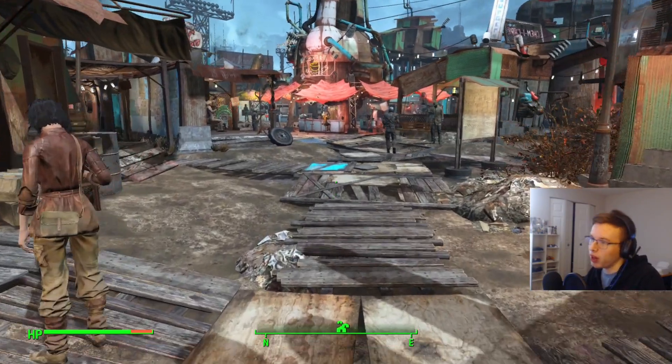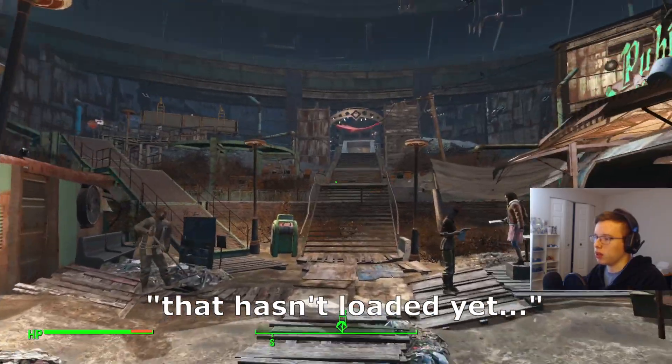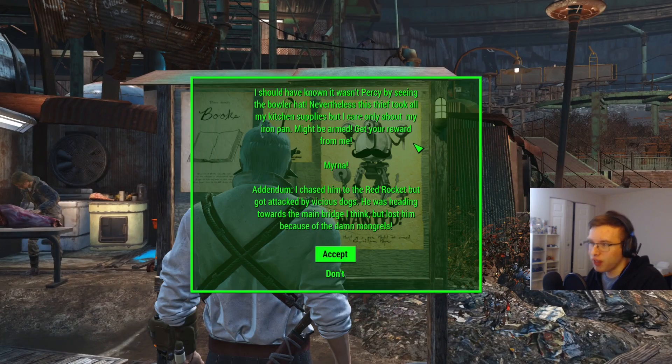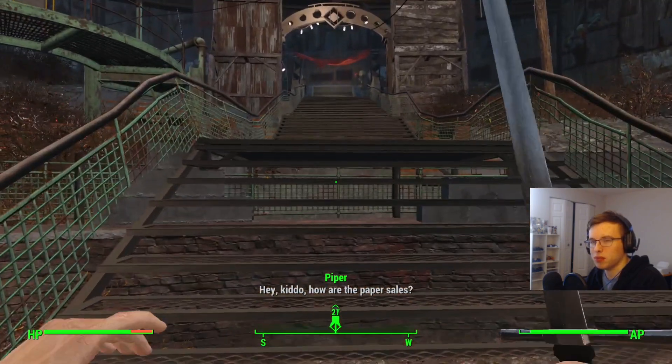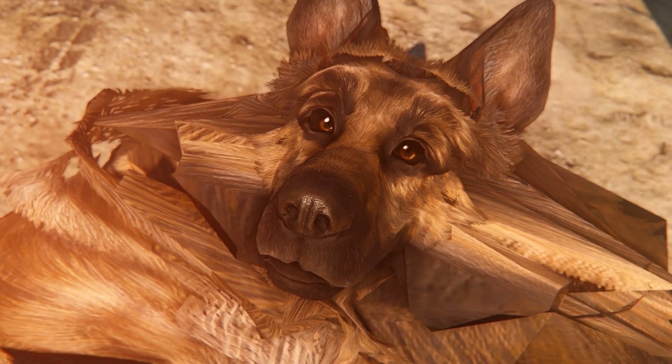Why Diamond City? Well, Geralt now has a mission board. The quest board has a notice: a thief took all my kitchen supplies, but I care only about my iron pants. Might be armed — get your reward from Myrna. I chased him into Red Rocket but got attacked by those vicious dogs; he was heading towards the main bridge. Sounds like one of the first quests in the game where you're dealing with someone's pots and pans. I regret to inform you that this mod seems broken — even with the patch in, I couldn't get the quest to even start. So here's a picture of Dog Meat again. You should download this mod. He looks so funny. Anyway, bye!